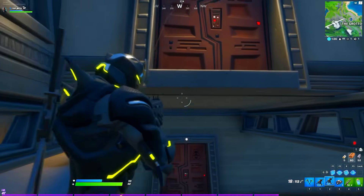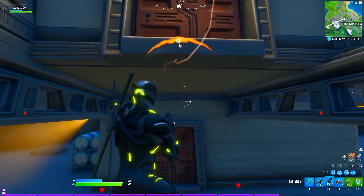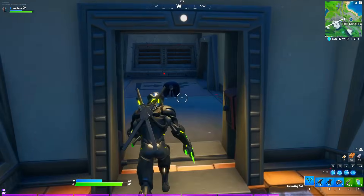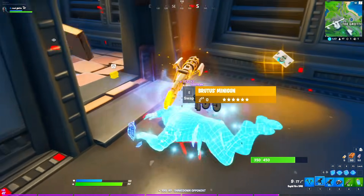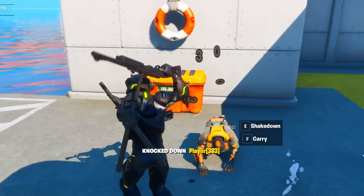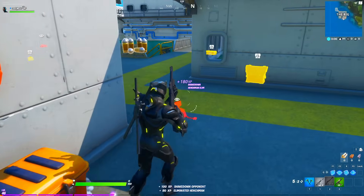Boss Brutus had his mythic minigun. If you played smart you wouldn't take any damage, and once you defeated him you got the Brutus Minigun and his key card. This mythic minigun was overpowered. On the other side at The Rig, we had the iconic boss TNTina.